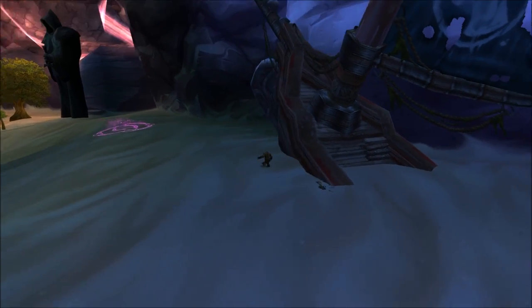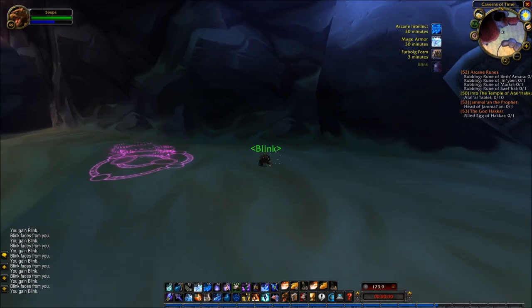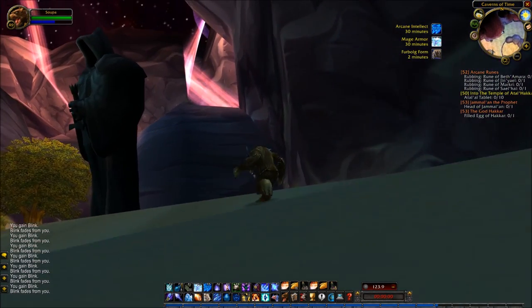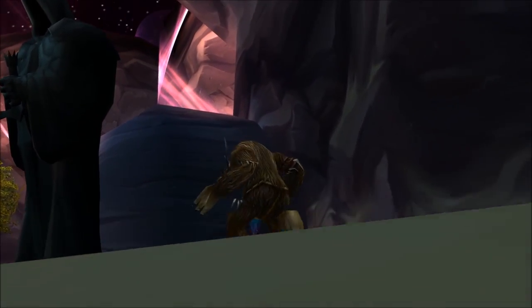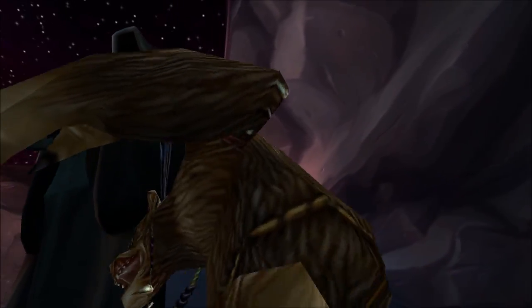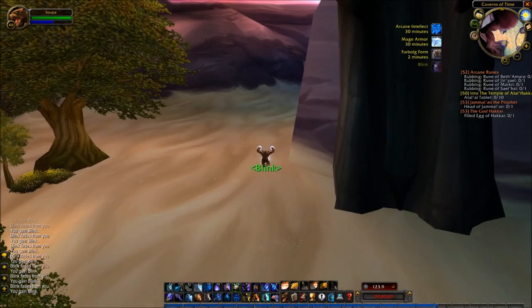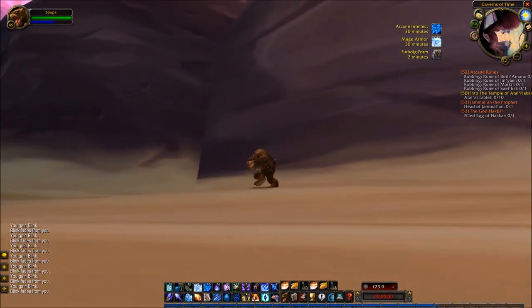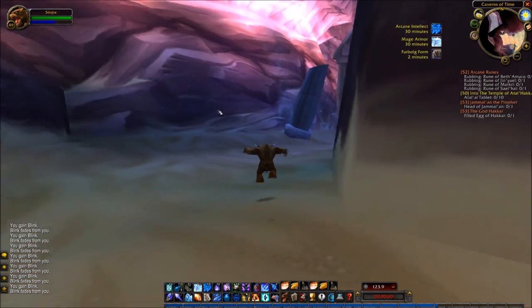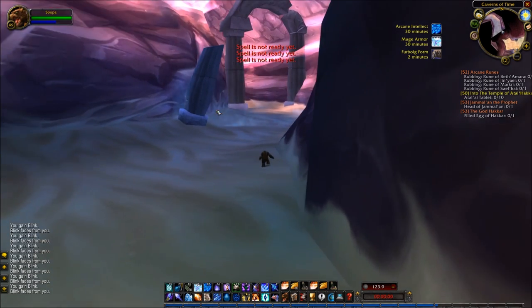I always forget about this statue up ahead to the left — this very ominous statue. It looks like the statue outside of the Dark Portal, the portal that teleports you to Draenor in the Burning Crusade. Or maybe it's related — the vanilla WoW loading screen has those types of statues, they're very creepy looking. I don't know the significance of those statues — if you know, let me know, I'm curious.